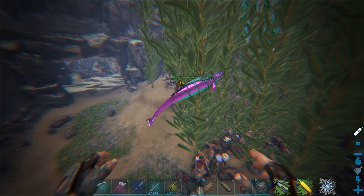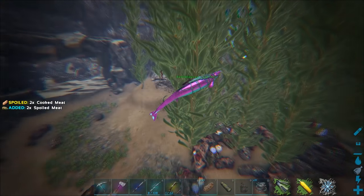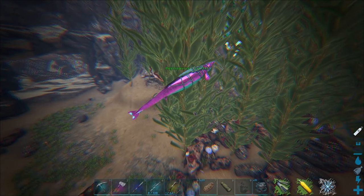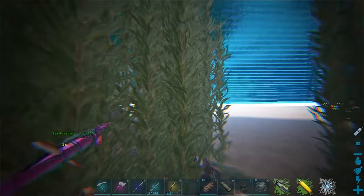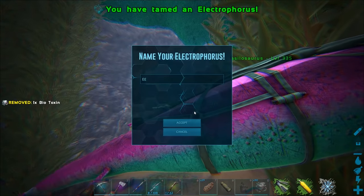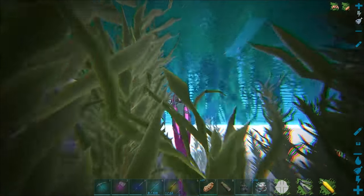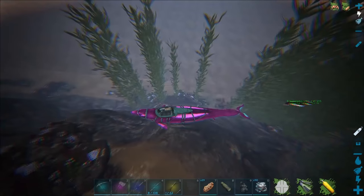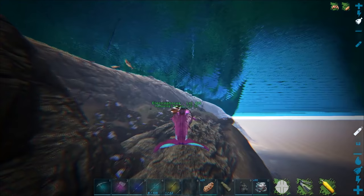Okay, we have another eel here — a 144 female. I killed all of its friends. Still no males. I backtracked to that spot to see if there were any more and found that little group. I think it should be ready for its last feed — I'll just let it shock the basilo one more time and then I'll hop in. Here we go — bam, immediately! We got the eel! That's two eels so far, still no males, which kind of sucks. But a 144 female is not too bad.